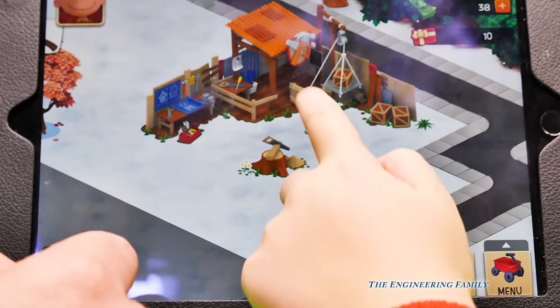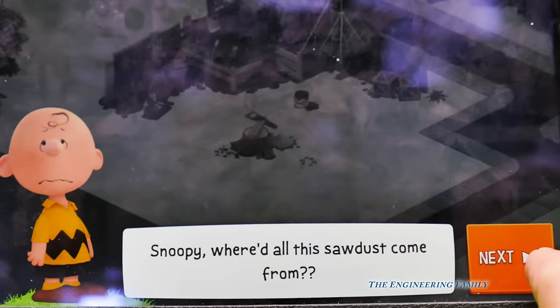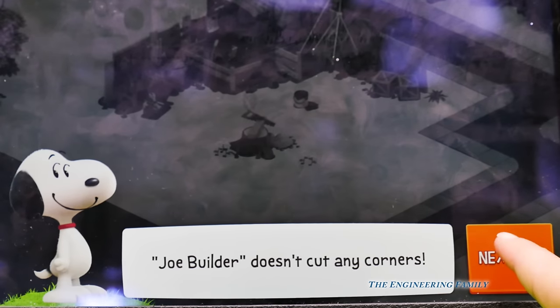We've got two quests. Snoopy, where did all this sawdust come from? That's what Charlie Brown says. Well, when it comes to crafting boards, hit next. Joe the Builder doesn't cut any quarters. That's pretty silly.